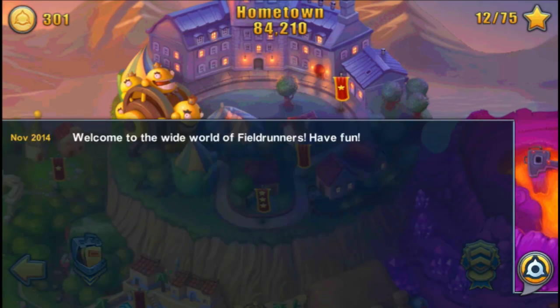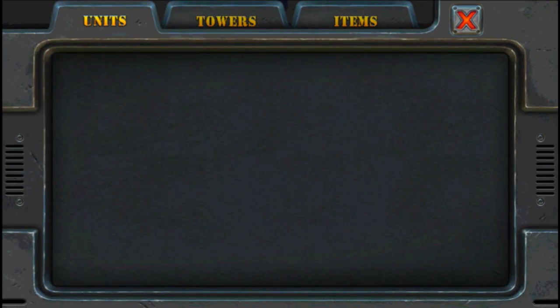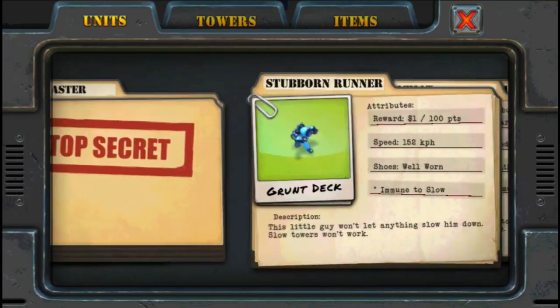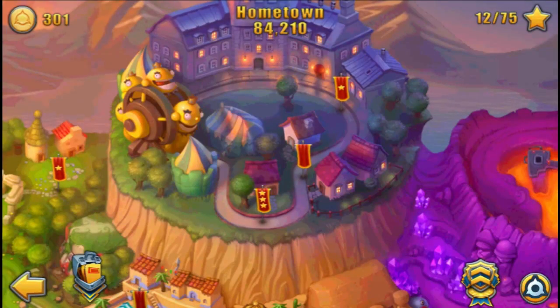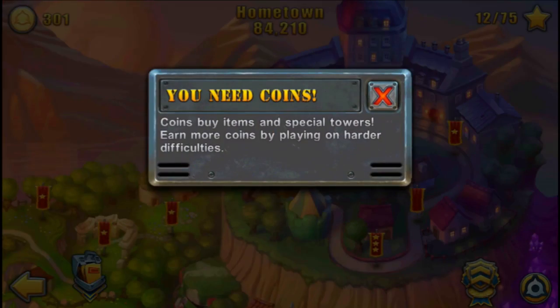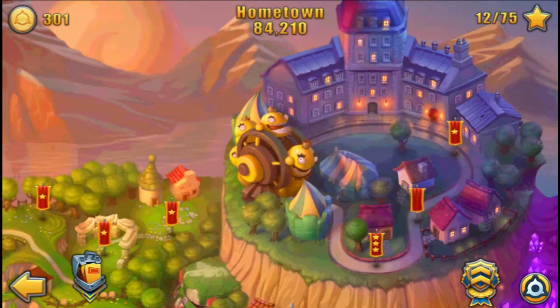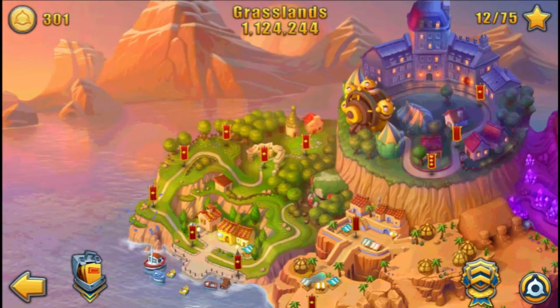You've got the news feed over here, which really doesn't tell you much. Over here in the bottom left, we have pages that tell you about all the units, towers and items that you've found so far — nothing too major. You've got your stars in the top right, and your coins in the top left.